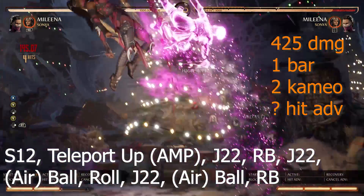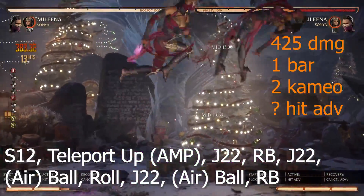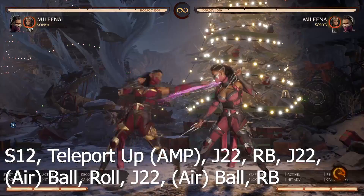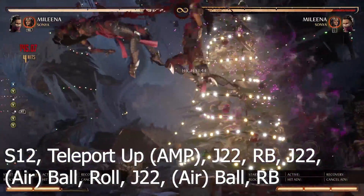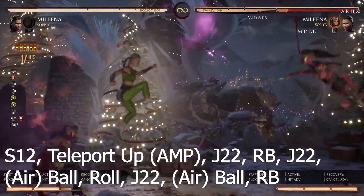Combo number 3 with 10-1-2 starters: 425 damage, 1 bar, 2 cameo, non-known hit advantage. Route: 10-1-2, teleport up, amp, jump 2-2, cameo, jump 2-2, airball, roll, jump 2-2, airball, cameo.